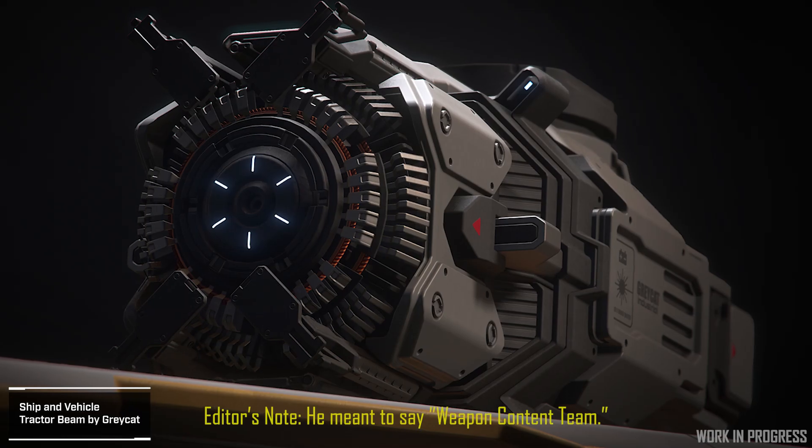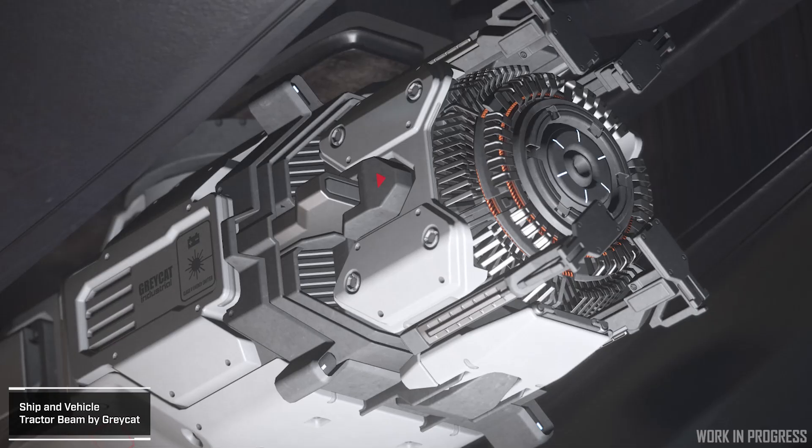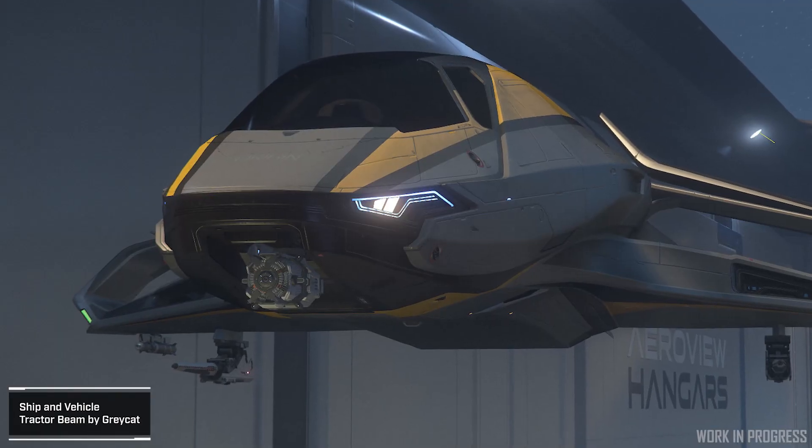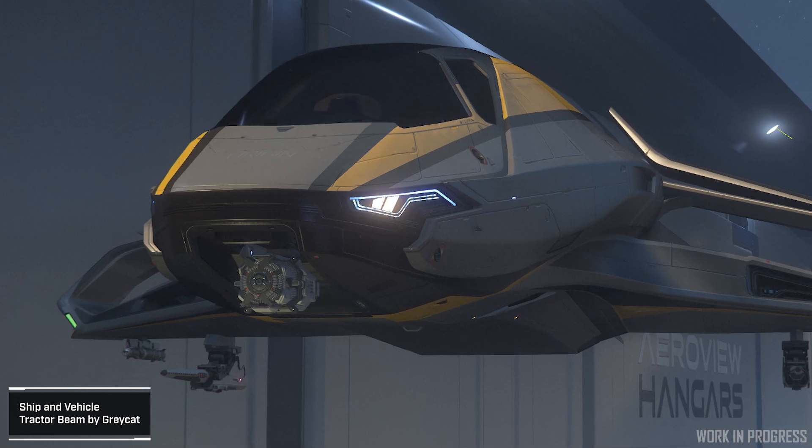Speaking of tractor beams, the vehicle content team has begun building the size one, two, and three tractor beams that can be equipped to a variety of vehicles, bringing long-awaited functionality to ships like the 300 series seen here, the Caterpillar, and more.